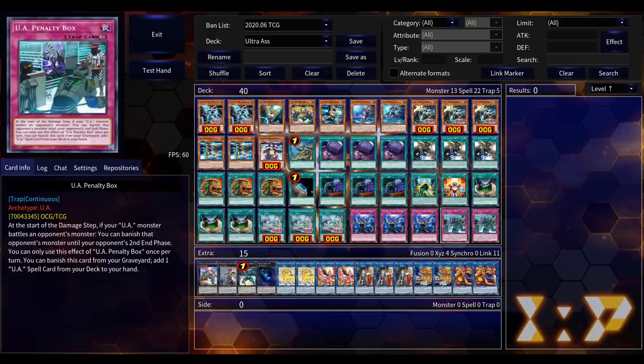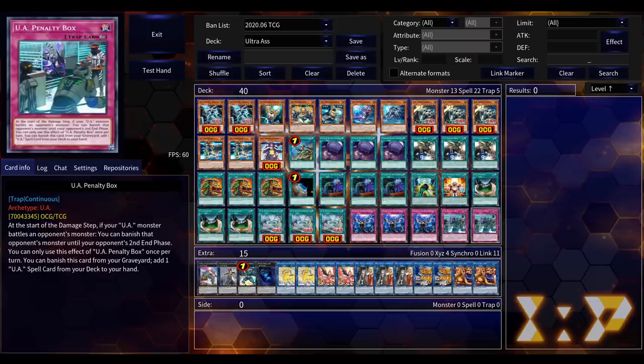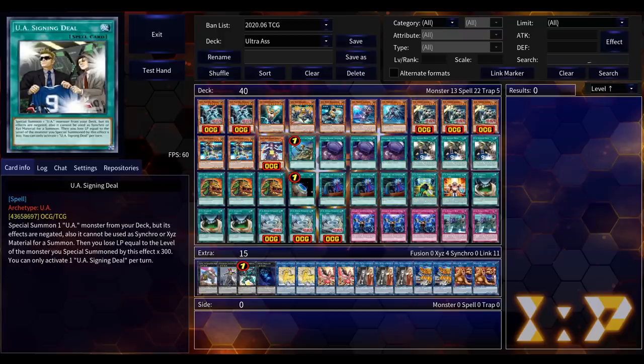Last but not least among the original cards is UA Penalty Box, a continuous trap that acts as a battle trap. It banishes any monster a UA battles for two turns — it's actually kind of nice, it gets problem cards off the field without targeting. But its main function was as discard fodder for UA Perfect Ace, because from the graveyard you can banish it to search a UA spell card, meaning you're probably searching your field spell.